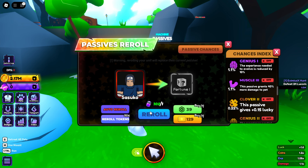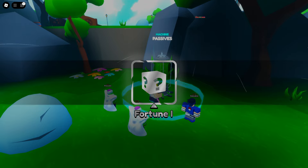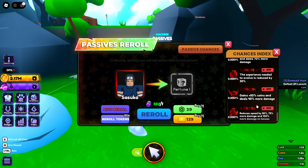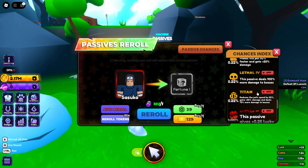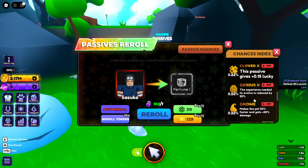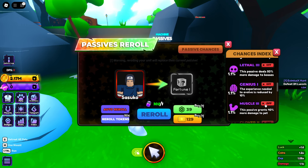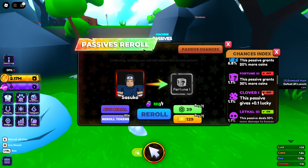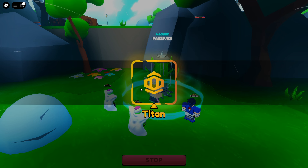Okay, I do not like this new system. It's a lot less fun. I'm gonna auto roll and hopefully get something good. Let's figure out how to use this auto roll. I want to keep Berserk, I want to keep Goblin, I want to keep Genius Glitch. I don't really know if I want Clover Three — we'll keep Titan Lethal. Wait, looks like there's more codes as well! I believe the new code is '15k likes'. So there are two new codes.